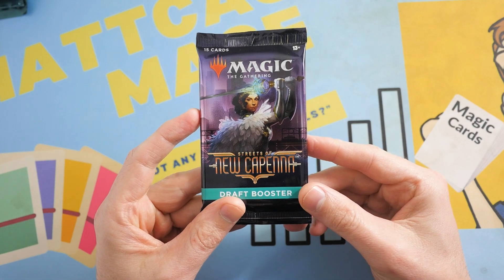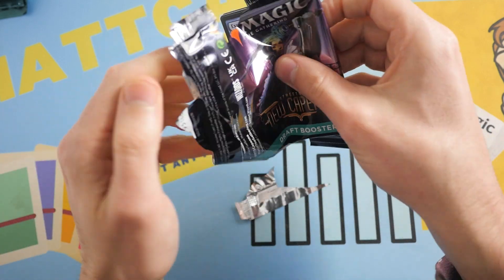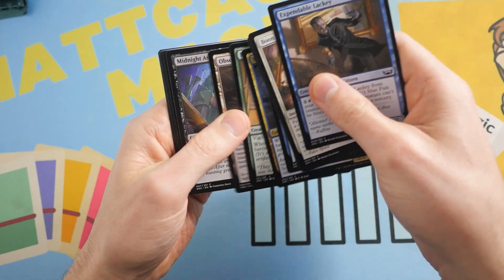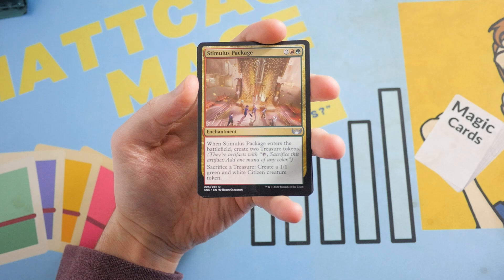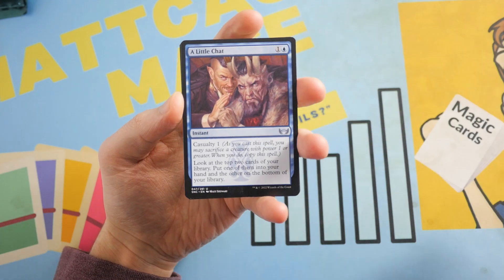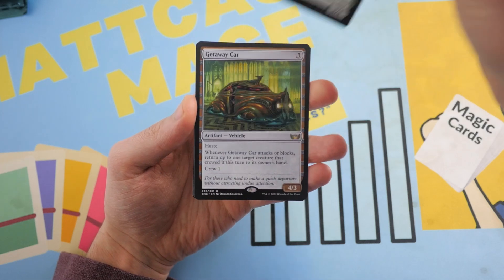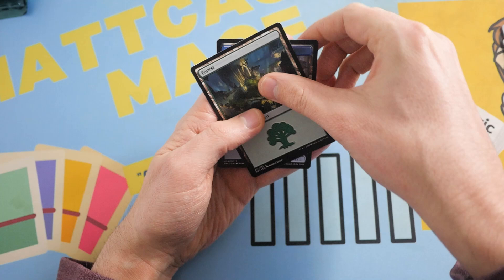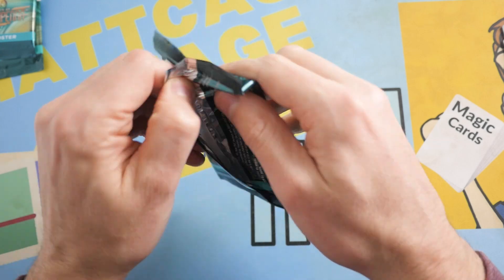Draft packs not very impressive. Third pack — first uncommon is Stimulus Package. Freelance Muscle, and the rare is a Getaway Car. Not very good at all. It's going to be pretty easy for the set packs to win this — that was beyond trash. No mythics, no tri-lands, pretty bad.